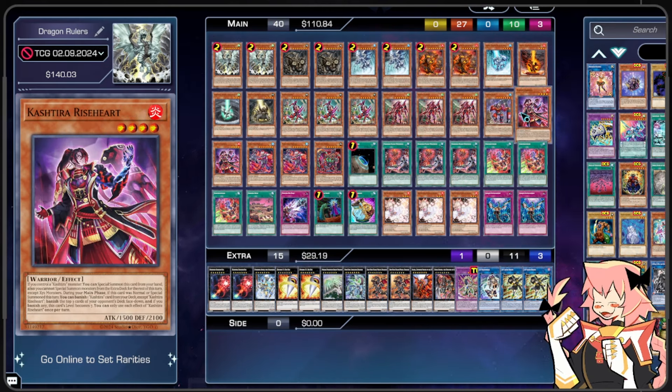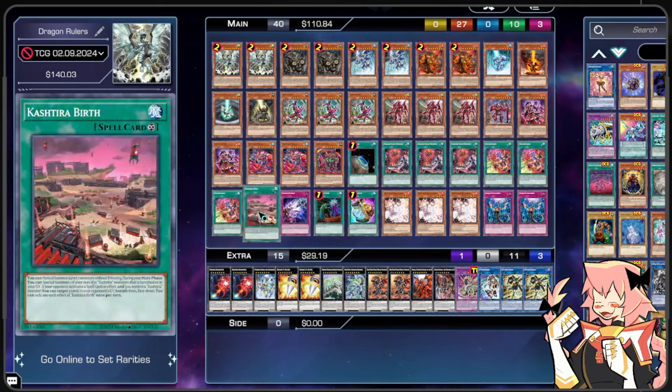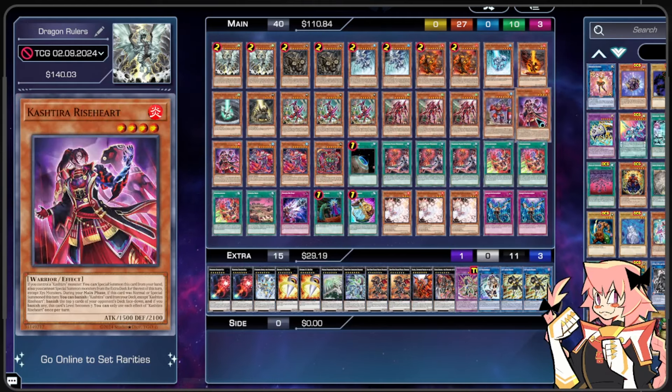We're also on 2 copies of Kashtira Riseheart. If we control a Kashtira monster, we can Special Summon this card from our hand, but we cannot Special Summon from the extra deck the rest of this turn except for Xyz monsters. During our main phase, if this card was normal or Special Summoned, we can banish a Kashtira from our deck except itself, banish the top three cards of our opponent's deck face-down, and if we do banish any cards, this card's level becomes 7. It's a fantastic card but we don't want to be running too many because it is very searchable, so we are only playing two.